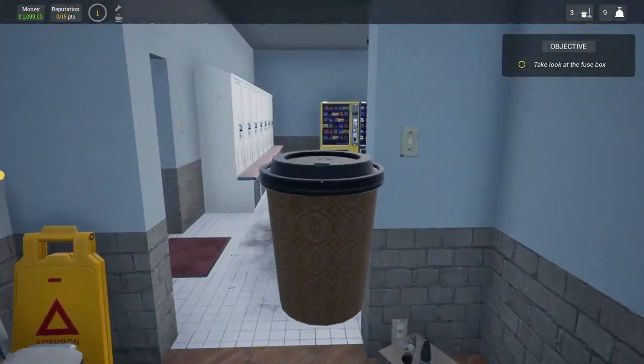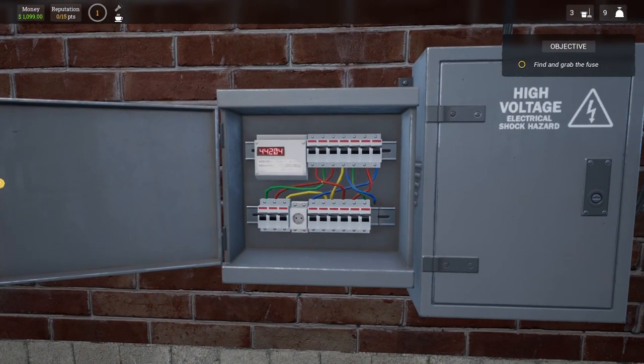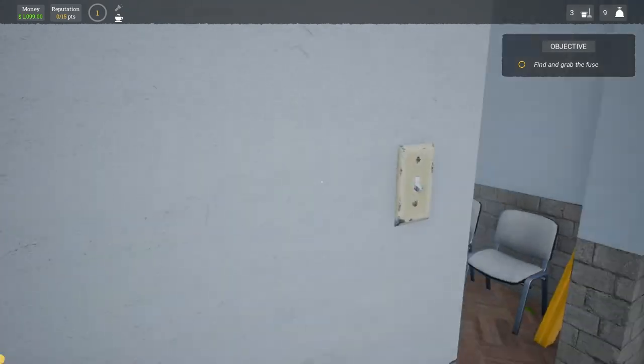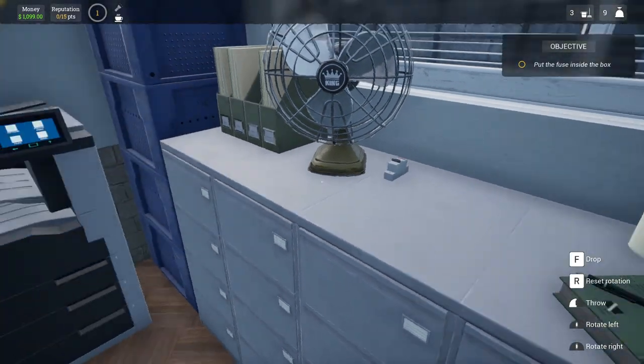I need to go take a look at this fuse box, see what's going on in here. It looks like there's a fuse missing — I see it over by the blue wire. Where's this fuse at? Conveniently in the office, thankfully.